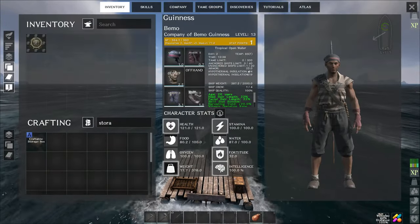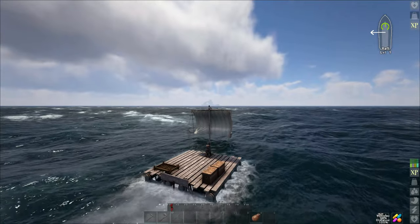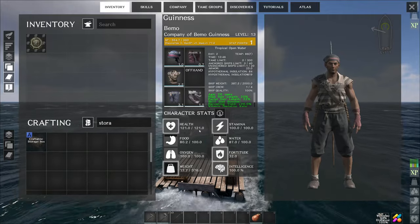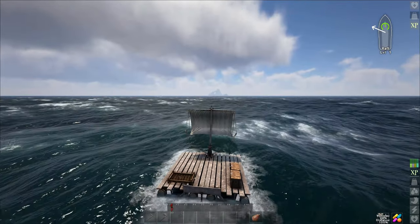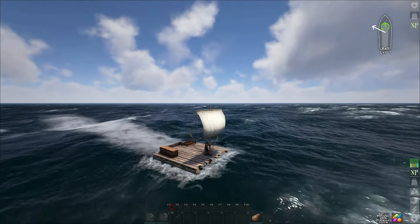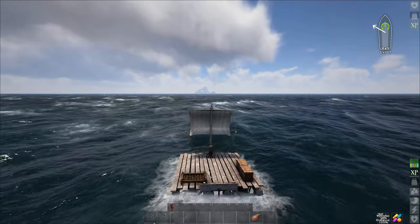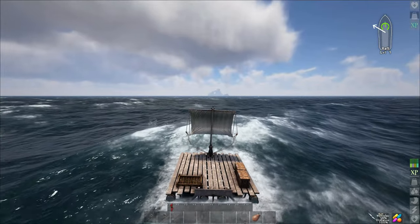If you didn't know - whenever you want to go into the wind you gotta zigzag. We're gonna have to go way up this way but you can zigzag and still make progress into the wind, it just takes a little longer. We got a level up too. Let's put the point into weight - that'll get us up almost to the 400 I wanted. That is a massive amount of land over there compared to the little piece we came from. We should be over there in just a minute and we'll dock up, look around, and try to find some metal.